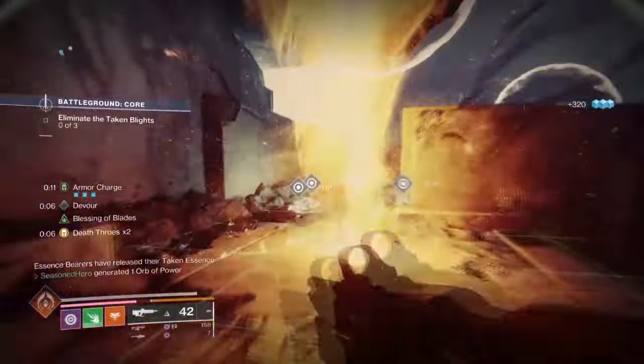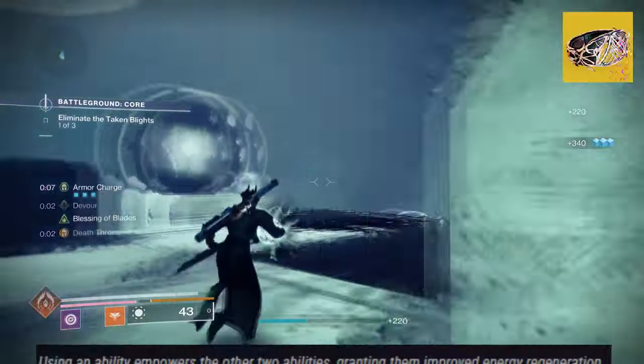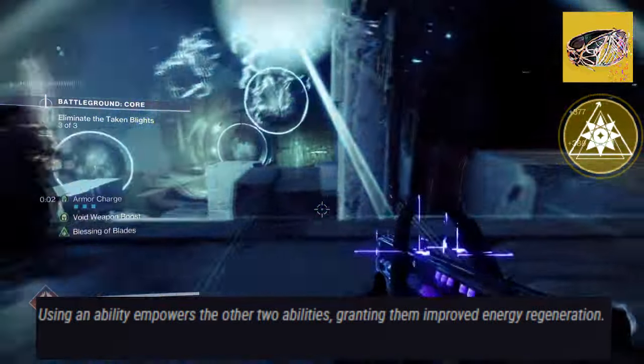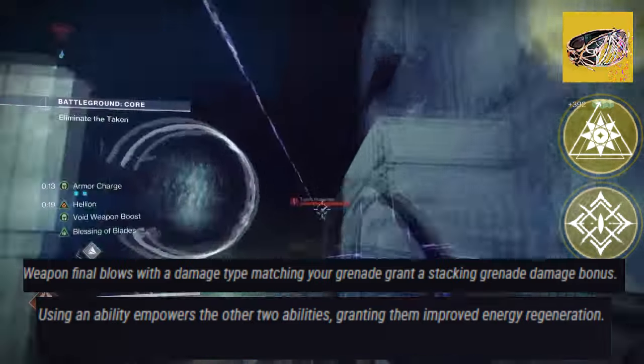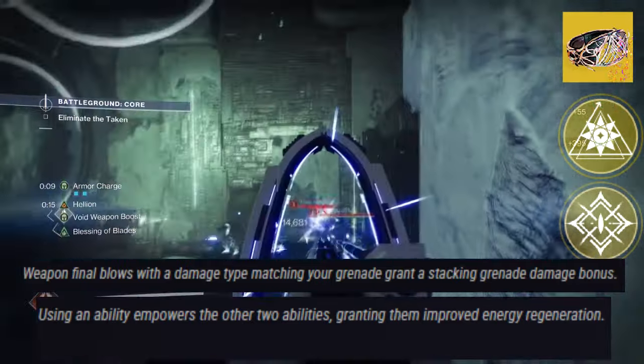Let's start with our exotic, Solipsism, with its exotic effect. It states: A Spirit of Inmost Light — using your ability will empower the other two abilities, granting them improved energy regeneration. A Spirit of Rarity — weapon kills with a damage type matching your grenades grants a stacking grenade damage bonus.